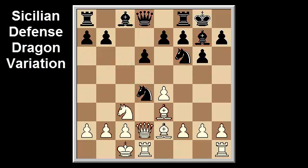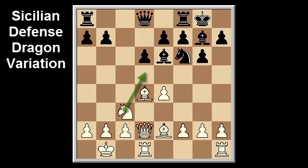Knight takes d4 can lead to both positional and attacking chances for both sides. White must be aware that black may have opportunities to offer an exchange sacrifice on c3 in order to exploit the unprotected e4 pawn. Bishop takes d4, bishop e6, king b1 — a good preparatory move in many lines of the Sicilian dragon. White wants to be able to play knight d5 if the situation becomes conducive.